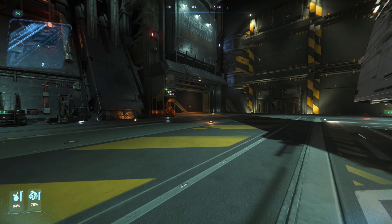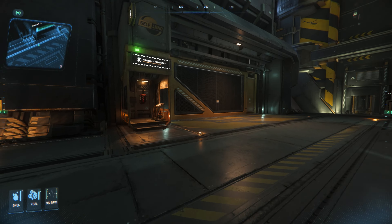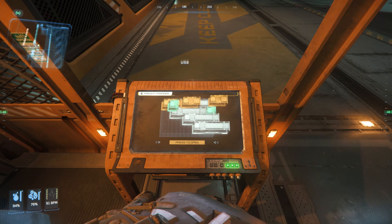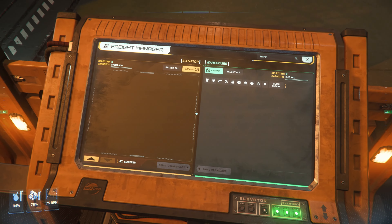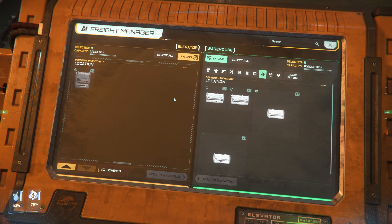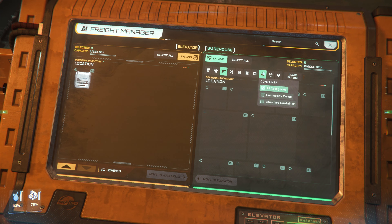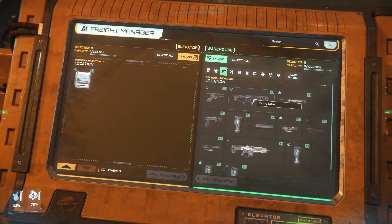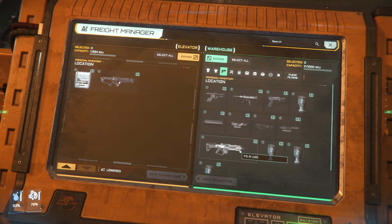I'm just going to go to the cargo hangar. And if you've watched my other videos, I tried to do a save Stanton on my own, which obviously I failed at, but I did get some cargo boxes. So these ones are quite large — these two are the largest, and this is the smallest. So let's grab this. I think I've got some pretty standard sort of weapons that I can bring up as well.